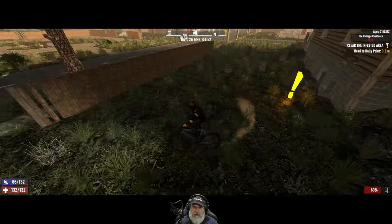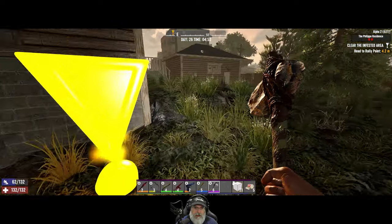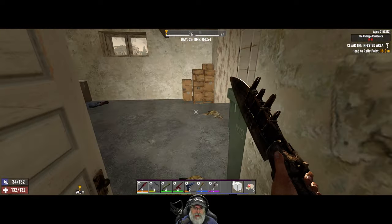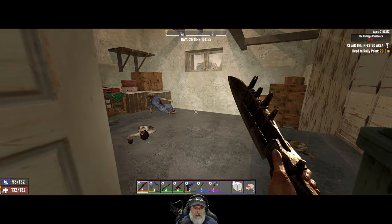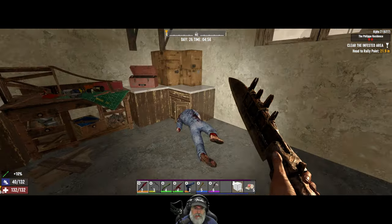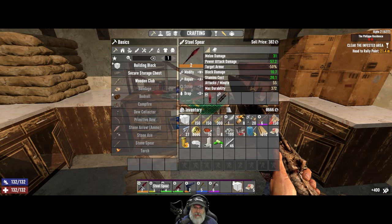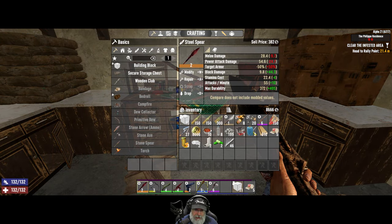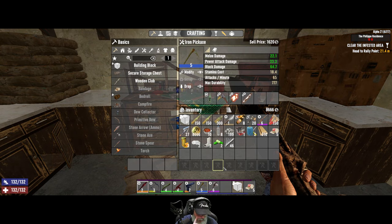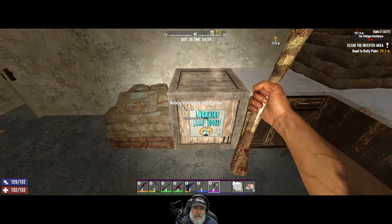I didn't know this was a tier three - I would have guessed tier two. Okay, let's go into the garage first and do some pre-looting and pre-poking. I now have a level two steel spear - yay me! Also made a blue pickaxe and I already had a blue shovel, so we're moving up in the world.